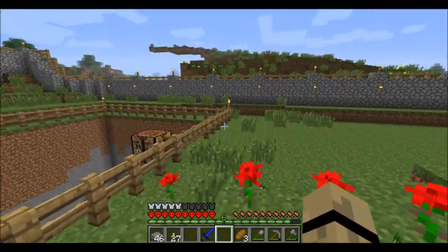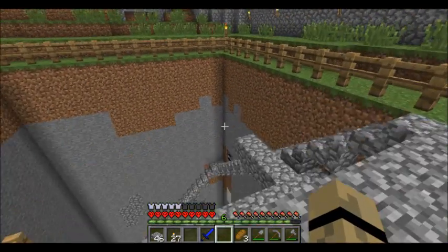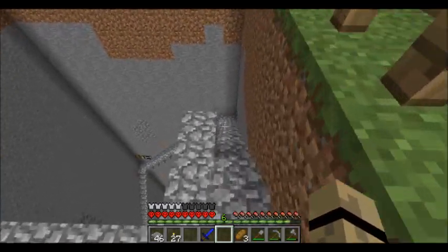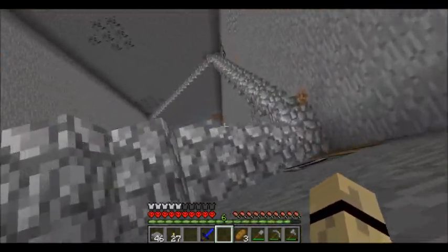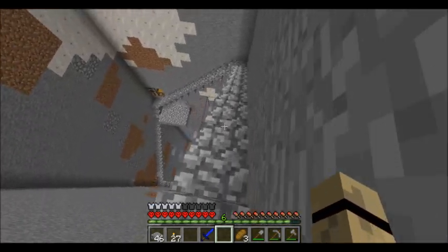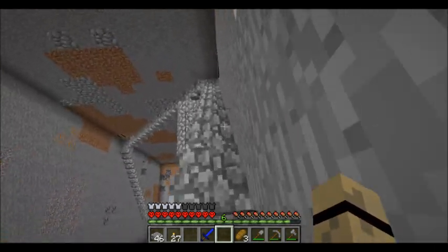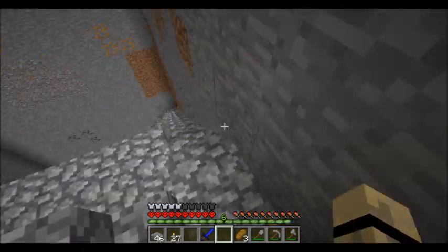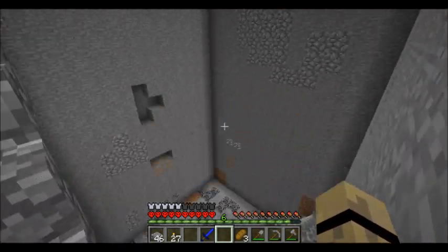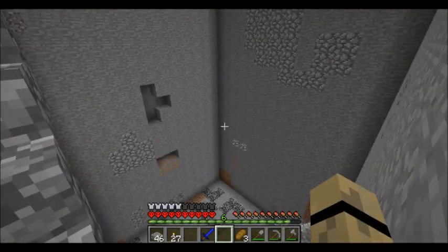I don't know why, every time I get close to here, my frame rate just plummets. It hates this hole. It's rather dangerous, but I wish it wouldn't do that because I'll probably trip in it. What I really should do is — I should have taken my shears, they're in the chest — I should have taken those, gotten cobweb, and then lined the bottom of this just in case I fell. But alas, I am lazy.